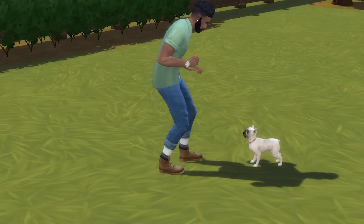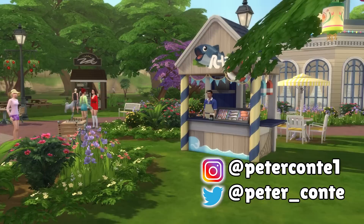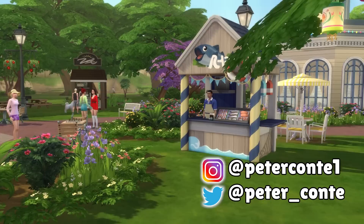And with that, we've reached the end. That's 10 objects that you need to start using from the Cats and Dogs Expansion Pack. If there are any objects that you yourself love to make use of that I haven't mentioned, then please feel free to let me know in the comments down below. I would love to hear from you. And if you enjoyed or found this helpful, then please subscribe and leave a like. I would really appreciate it — have an amazing day. See you later.